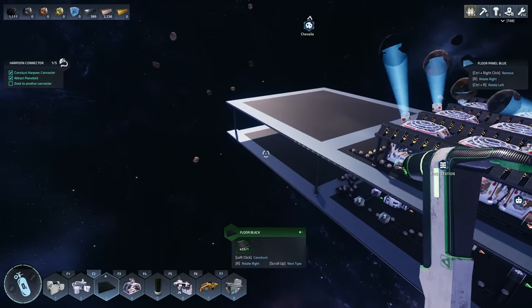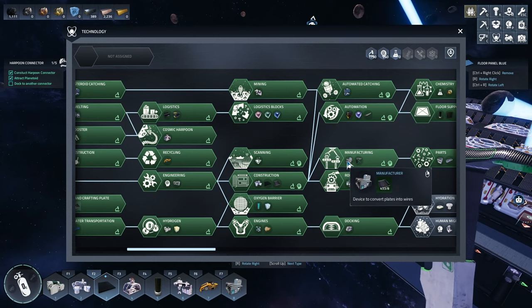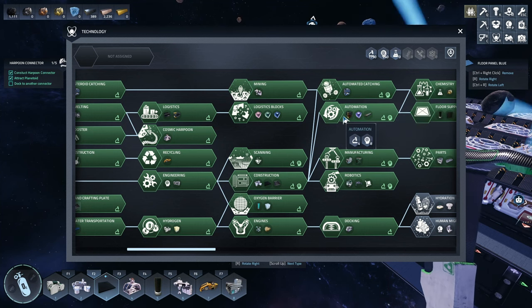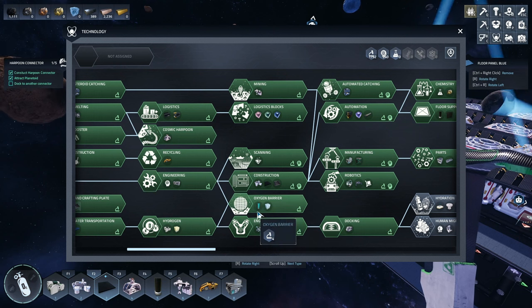So we'll detour next episode from factory building and try to get a laboratory put down and whatever it takes for people. There's some stuff we have unlocked — we haven't done robotics manufacturer, we don't have our base warehouse yet, but that might make sense at some point.